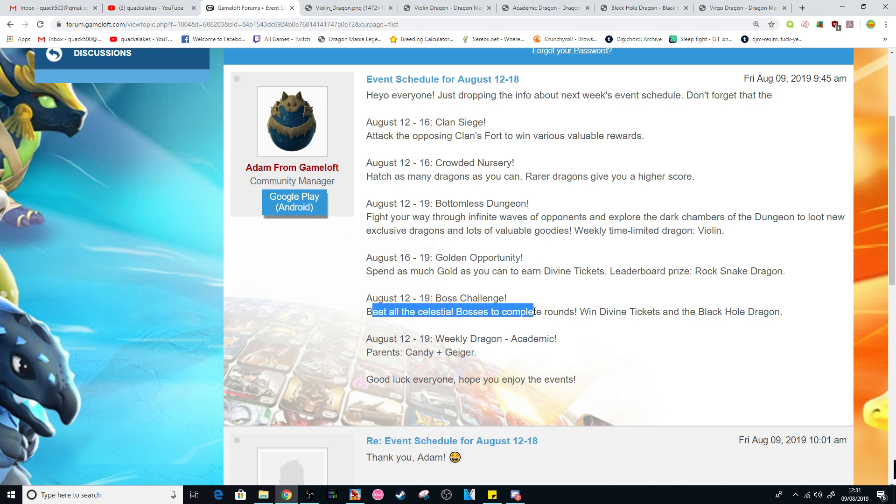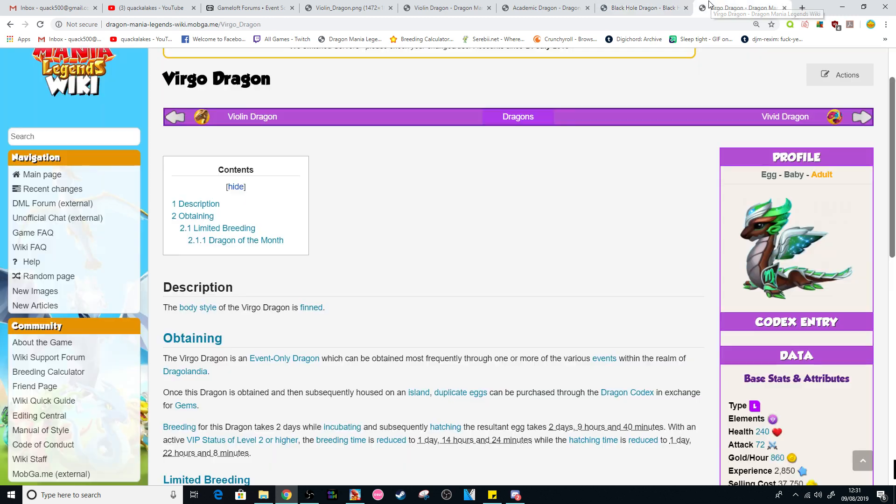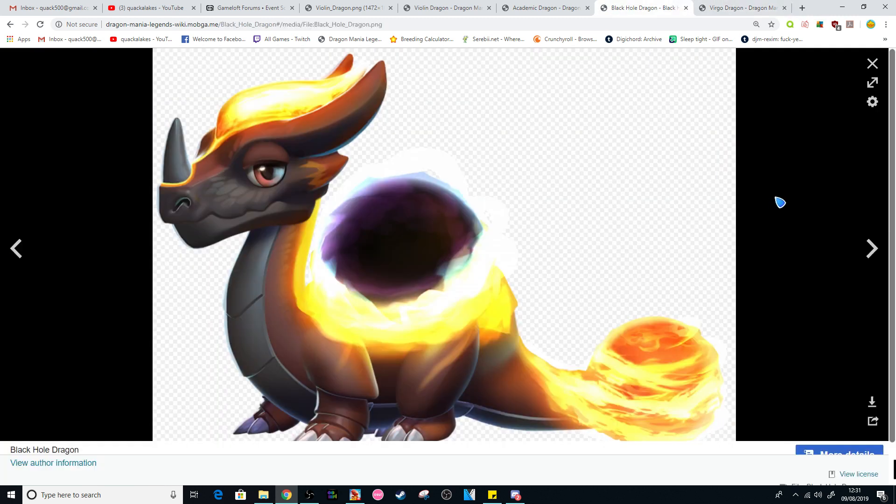Beat all the Celestial Bosses to complete rounds and win Divine Tickets and the Black Hole Dragon. For that Boss Challenge event we will get Divine Tickets as a reward and also the Black Hole Dragon. I'm a big fan of this dragon - he looks cool. His concept is kind of terrifying though - imagine having a literal black hole on your island somewhere. I don't know how you could conceptualize this in reality, but hey, this is DML.